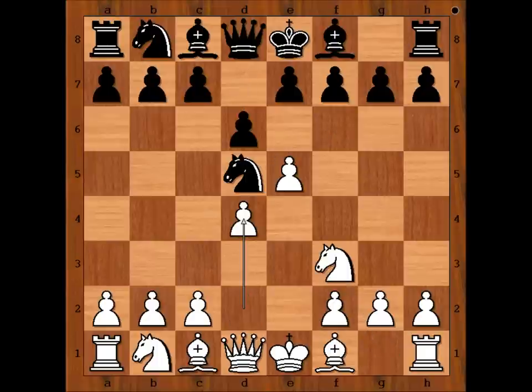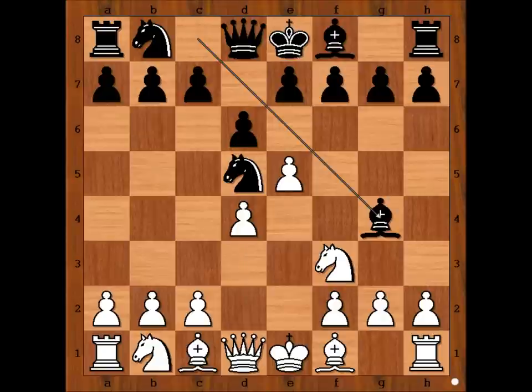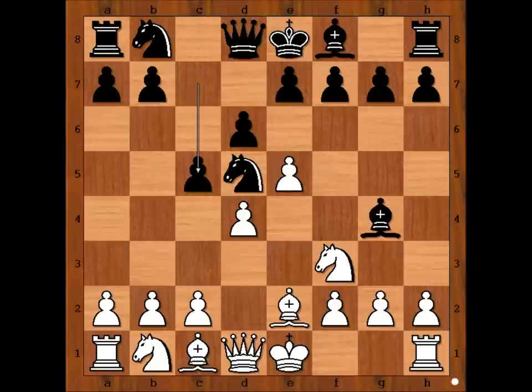D6, d4. Bg4, pinning the knight. C5, trying to destroy the white center.